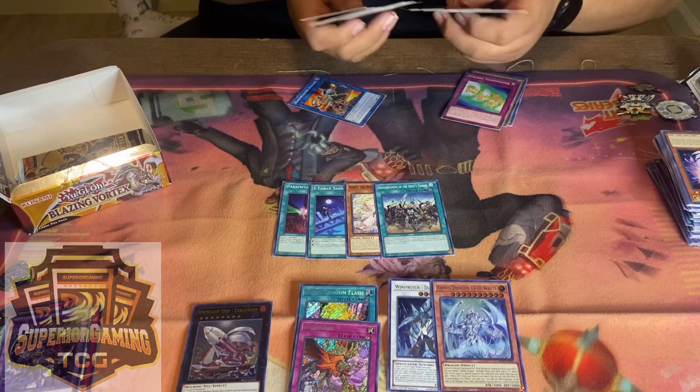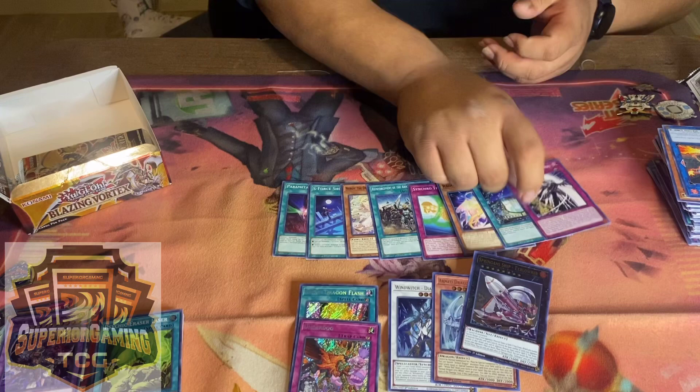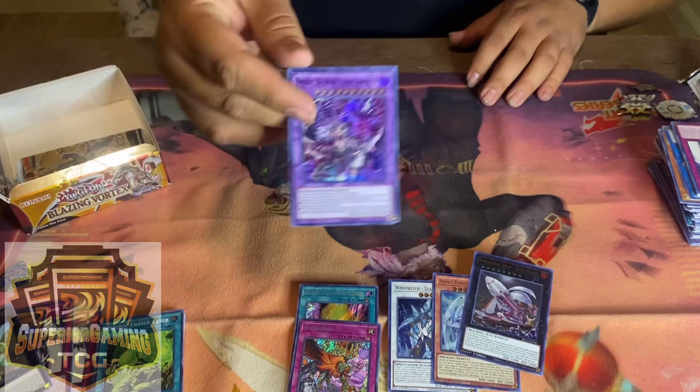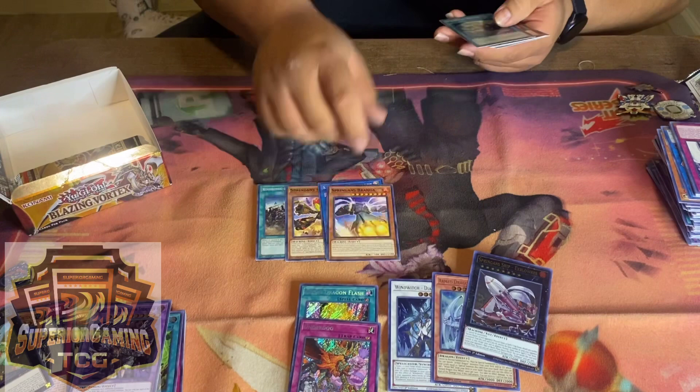I pulled a super — I think it was the Dream Mirror card. Dream Mirror is making a comeback — I should pull out all my Dream Mirror stuff. That deck's kind of weird to play though — it's hard when you've got no way to search for the spells anymore.